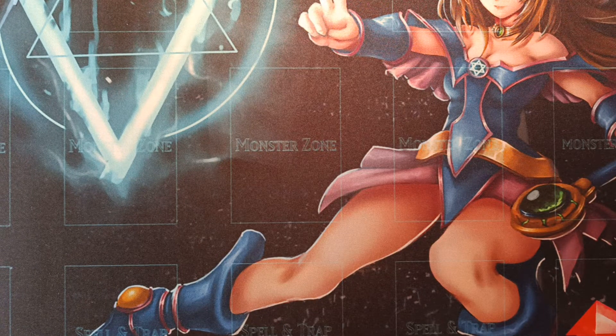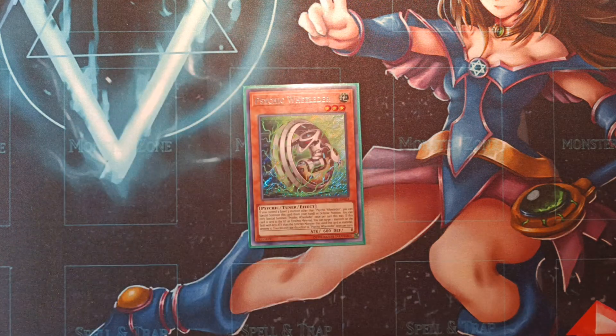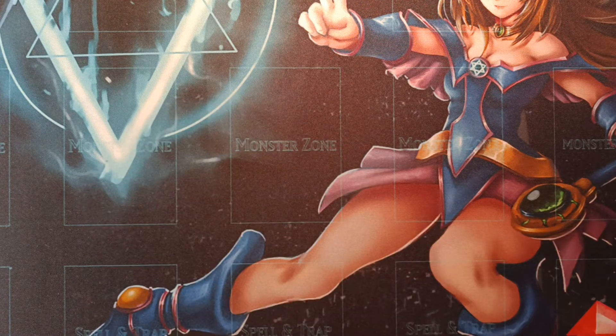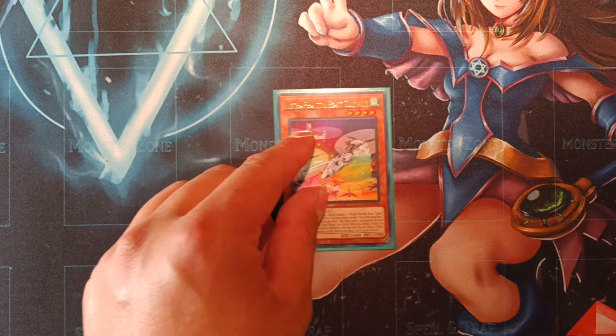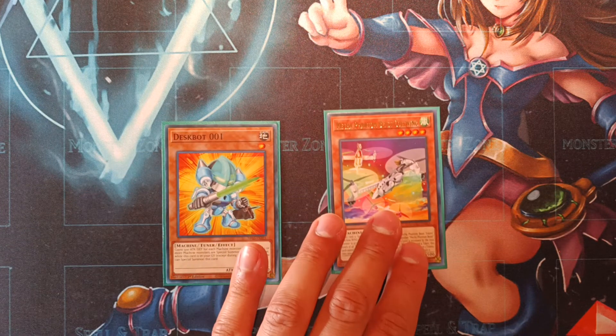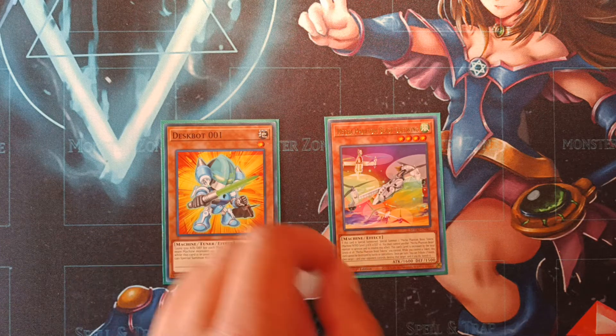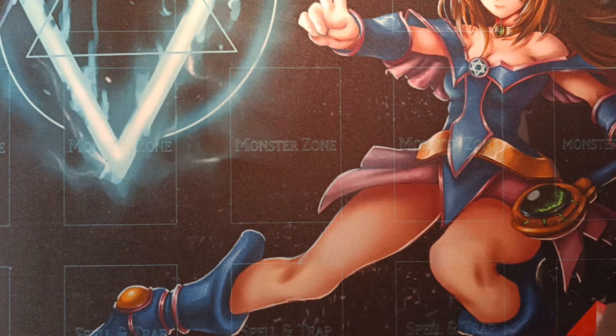Moving on to some of our generic cards monster-wise: we're playing one copy of Psychic Wheeleder, just as a generic tuner psychic that we can summon off E-Tele or by its own effects. And of course we're on the one copy of Mecha Phantom Beast Colt Wing and the one copy of Destrudo, since we are playing Crystron Halqifibrax and Mecha Phantom Beast Auroradon in our extra deck. We need Destrudo and the Colt Wing to facilitate that combo. That's it for the monsters in the main deck.